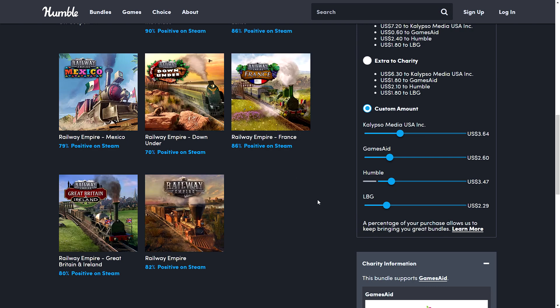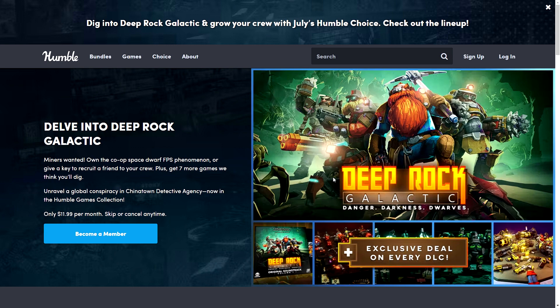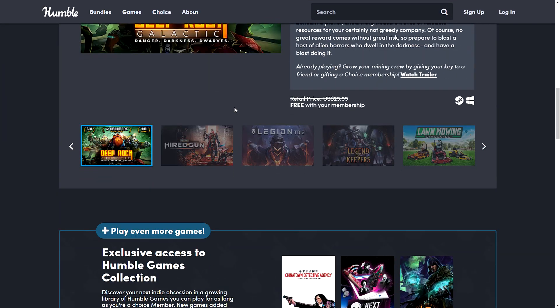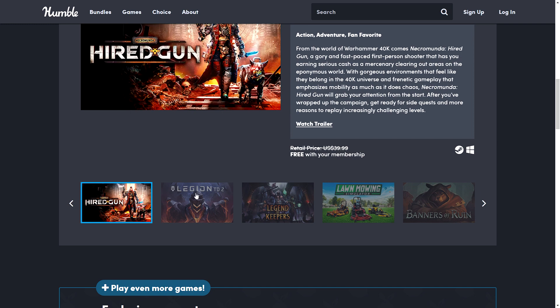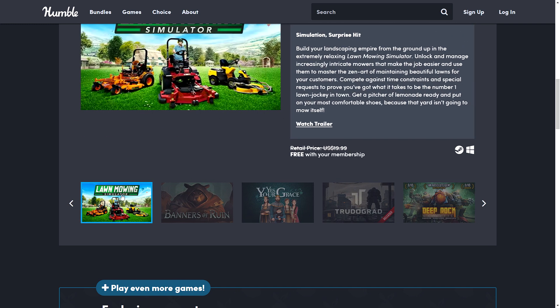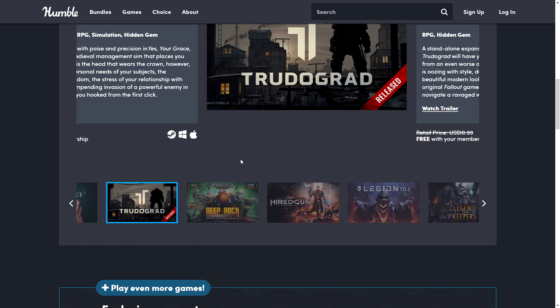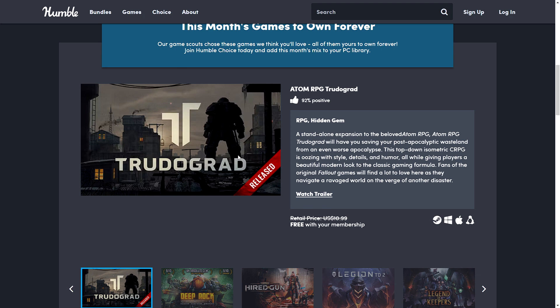Links to each of the bundles will be in the description below. Before I go — the Humble Choice for July is ending tomorrow, Tuesday the 2nd of August, as every first Tuesday of the month they drop a new Humble Choice bundle. This month's bundle had Deep Rock Galactic, Necromunda: Hired Gun, Legion TD 2, Legend of Keepers, Lawn Mowing Simulator (also free on Epic), Banners of Ruin, Yes Your Grace, and Toodee and Topdee.